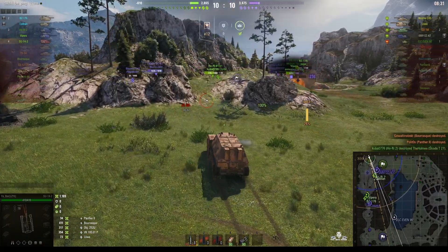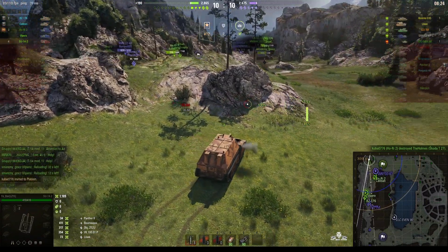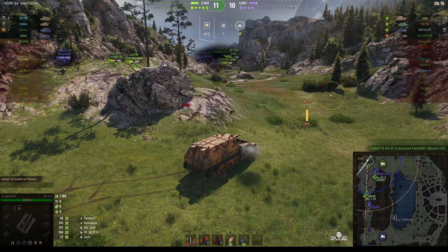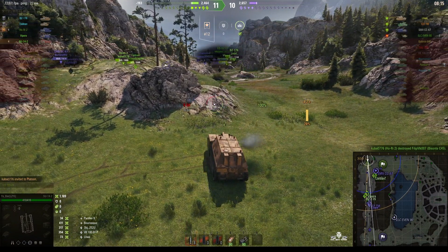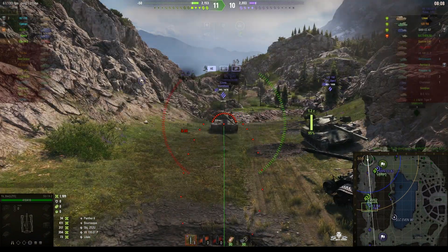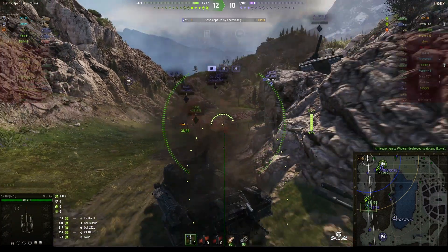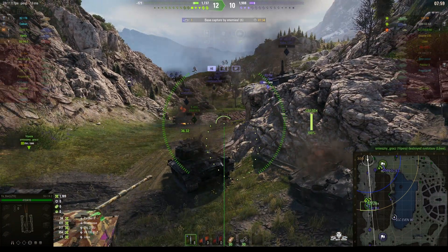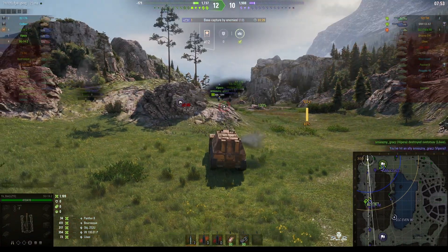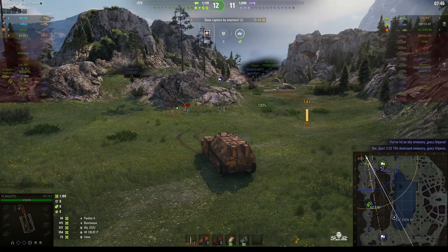Now we've got an enemy Skoda — he's just gone. The good news is there's five left on either team. Our guys are blocked in at the bottleneck but if we go around the corner we might be able to get shots on that Charioteer up at the top of the map, and there's a Löwe up there as well. We're going for the Löwe — he's gone. There's a 122 TM there now. The enemy Charioteer did go down, but we just hit the wreck — unfortunate. The enemy are now down to just three tanks left.